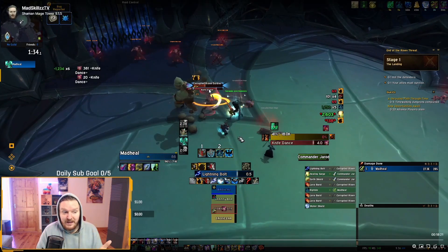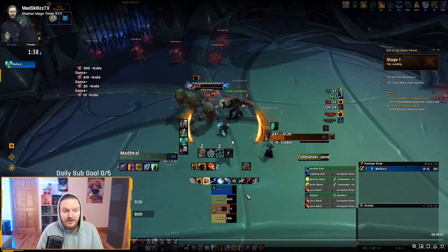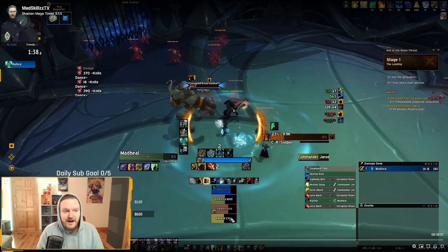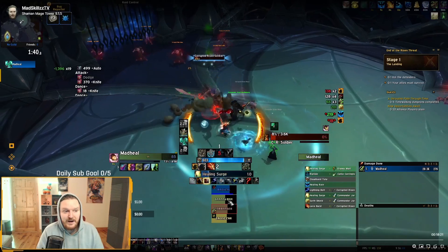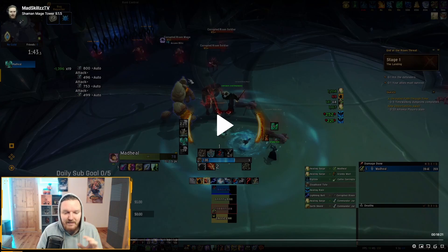Now this is the Knife Dance — the AOE ability. I use my Healing Tide Totem and things like that. Keep in mind I have Vesper Totem shown in my WeakAura, but no covenant abilities are usable in the Mage Tower. This is going to be the hardest part of the whole encounter in phase one. You get a Risen Mage and two soldiers.